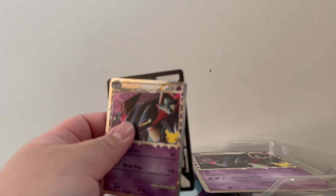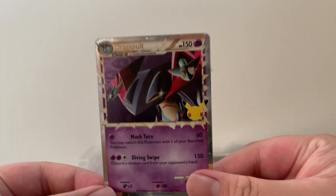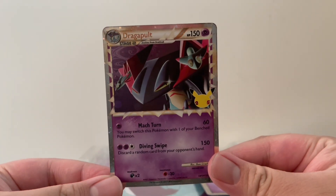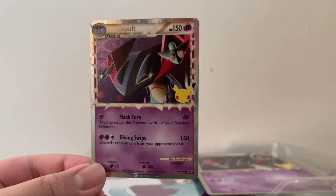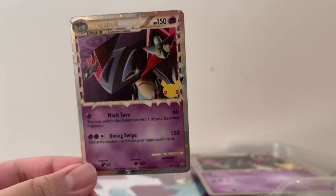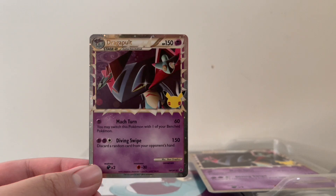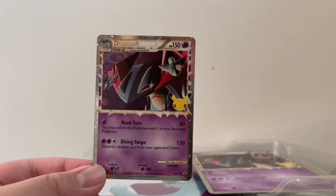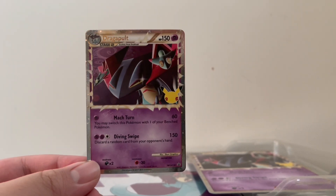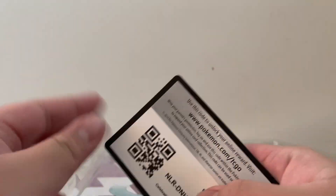So in the box you get this cool promo Dragapult Prime card. Looks really, really nice. I love the Prime cards - this is a really nice card. I love the quality of it and Dragapult looks kind of scary. It looks really cool. This is a really nice promo, and of course a code card for one of you lucky people out there.